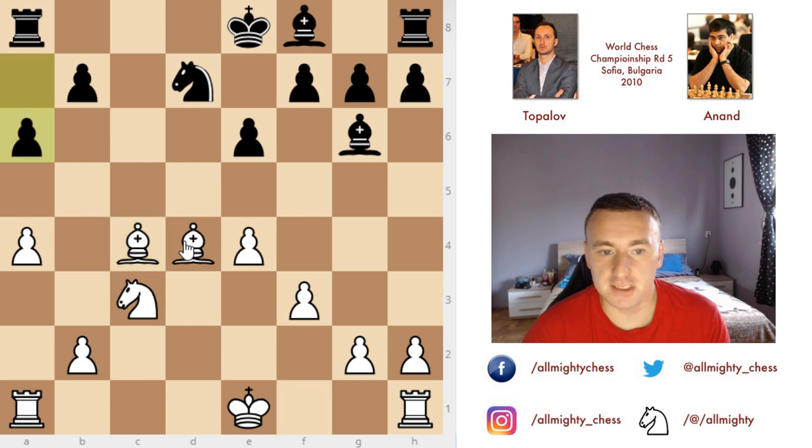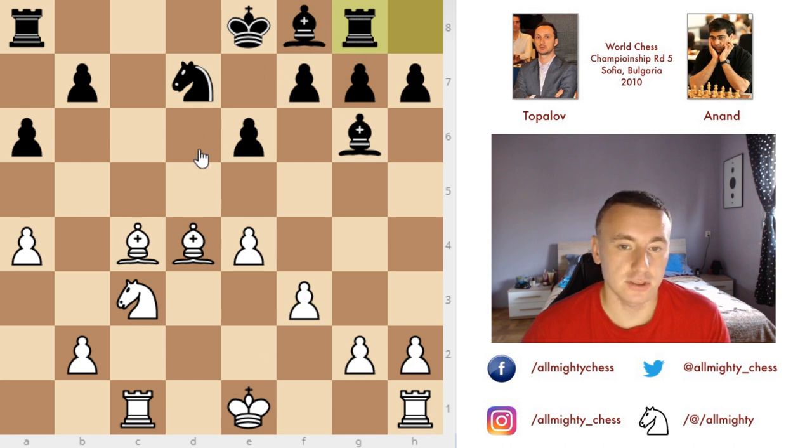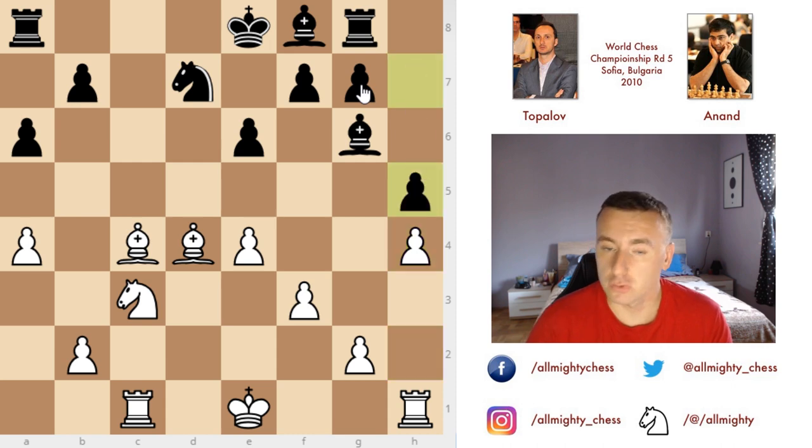Here we see A6, like in the previous game where Topalov was white, and Rc1. He continues with the same idea, so not playing K2-E2. We have Rg8 — the idea is to be able to develop the bishop lying on G7 — and now H4. And once again, for the fifth time in this match, it is Anand who brings out the new move. Previously in round 3 he did play H6, but fearing that this H6 pawn could be weak in the endgame, he decides to play H5 and, to the surprise of many, puts the pawn on the light square, which stops further expansion on the kingside by White.